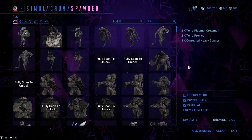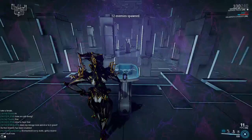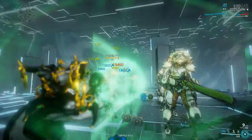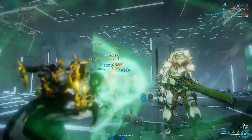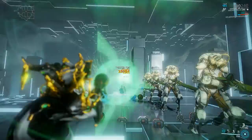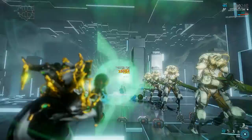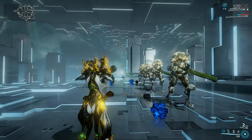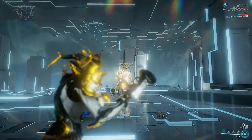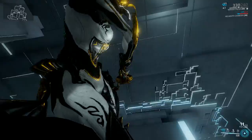Testing against Corrupted Heavy Gunners at level 120 and also spawning some Corpus units from Orb Vallis. I don't normally test versus Corpus because they're easy and you can make basically any weapon look good against them — and sure enough, those guys got one-shotted. Corrupted Heavy Gunners are a different story due to their huge armor, which is why I didn't want to completely forgo status chance. The Catch Moon deals a truck and a half of damage even without fancy mods, and from my point of view it's one of the strongest secondaries in the game.